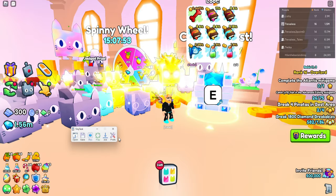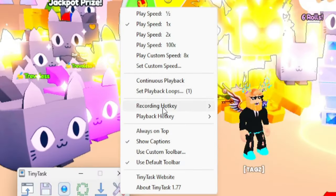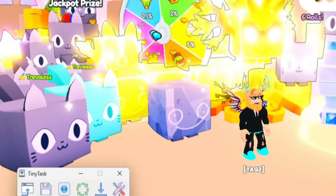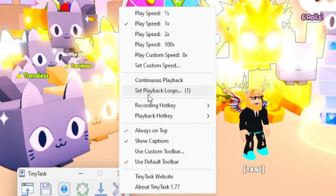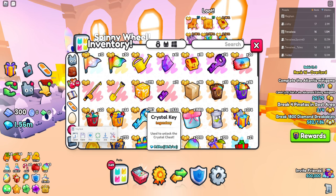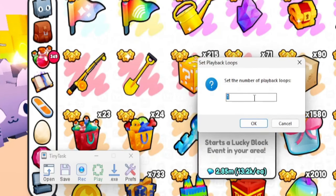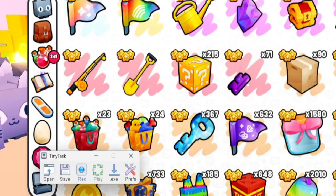Once you have the little TinyTask window, in your preferences you're going to want to set 'Always on Top,' and then you're going to want to set your playback loops for the number of keys that you want to open. I have 367 keys, so I'm going to set playback loop to 367 and press OK.